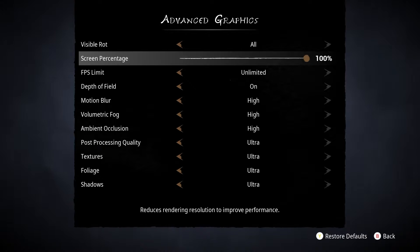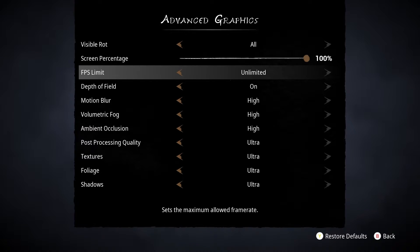Next you have screen percentage, and that's for resolution scaling, so you can leave this on 100 for keeping it at your native resolution. Next is the fps limit, and that I'd put to unlimited unless you do have stuttering. There you can set this to about your refresh rate, or close to the average frame rate you get. This should smooth out your experience.